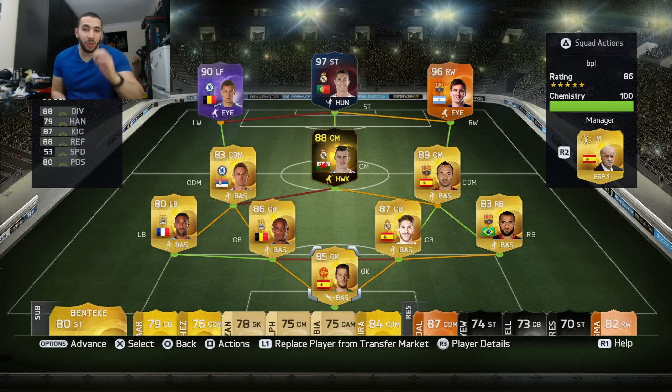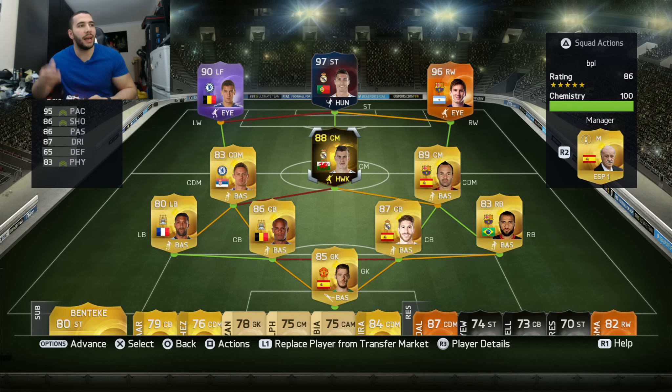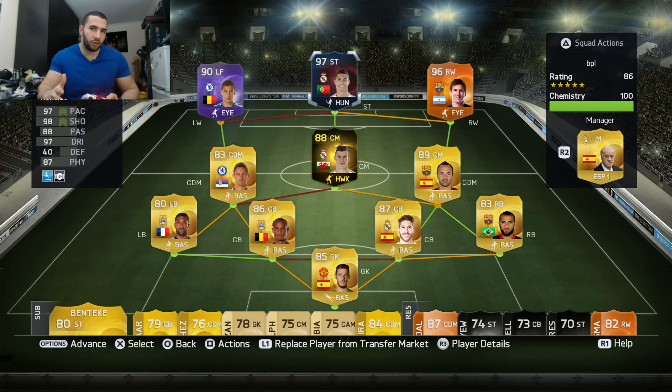What is going on guys? Welcome to a very special video. We are trying out the Deadly Trio that have just been released this week: Hazard, the Purple version, Player of the Year; Striker Ronaldo, Record Breaker version of course; and Man of the Match Messi.